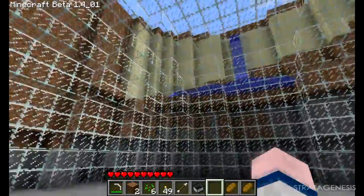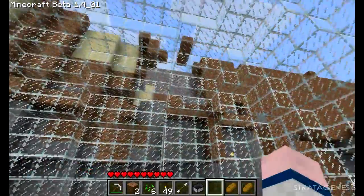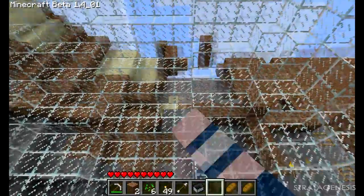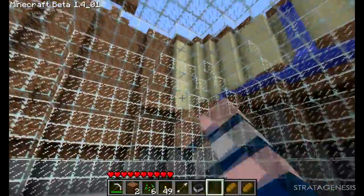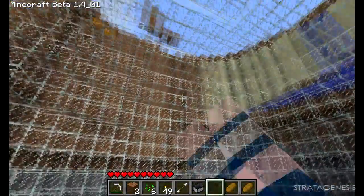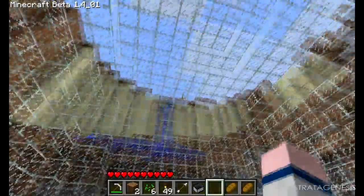My brother likes to use the word 'dredge' — not sure if that's the right word. But we've been pretty much dropping sand, gravel, and soil on the water blocks, and then when you dig them out you get rid of the water, which is exactly what you want for this kind of construction.